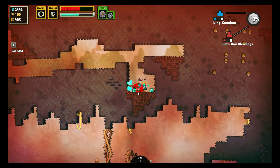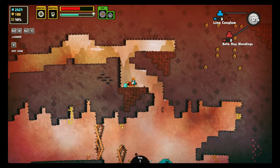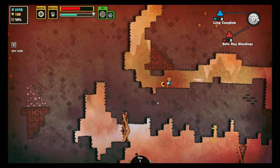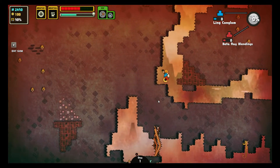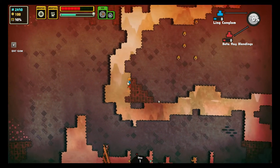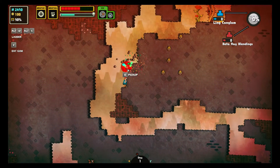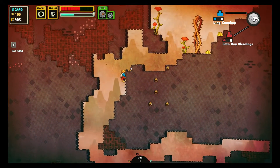Down here, you can just barely see it — there are some enemies you can kill to turn into soup. So that's always nice. I don't need to use the jetpack for that; I can just jump up the normal way.